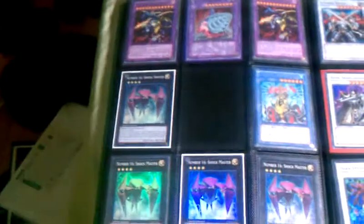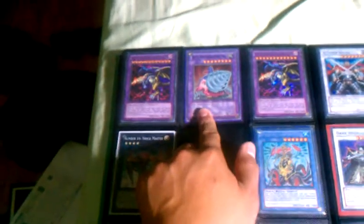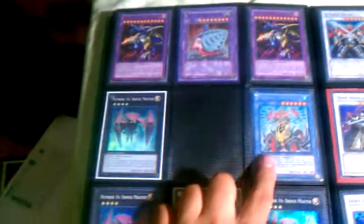Moving on to Fusions, Rituals, and Exceeds. We got two Five-Headed Dragon Ultras, one Super, Super Vegroid Jumbo Drill, a Secret Iwagishiki Goose Kraken, and four Shock Masters.